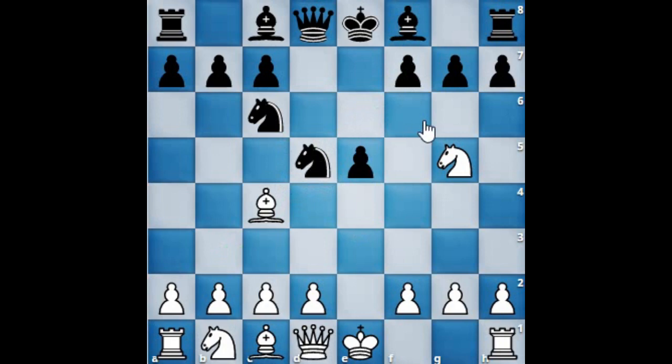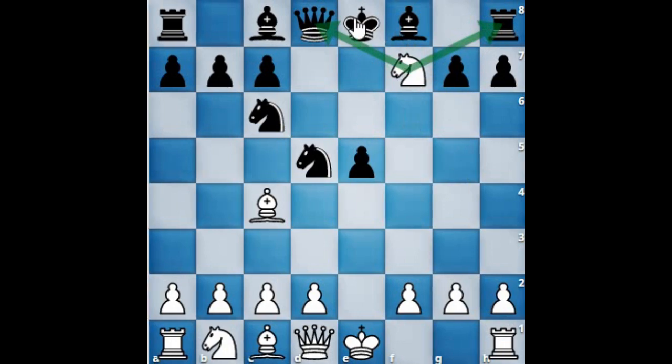From this position, white plans a sacrifice of his knight at f7, forking the queen and the rook. Black is forced to capture the knight with the king at f7, otherwise one of those pieces will fall anyway.